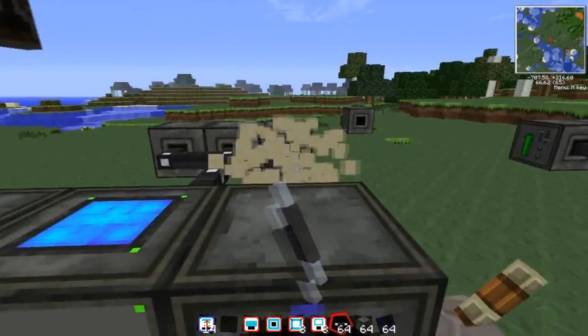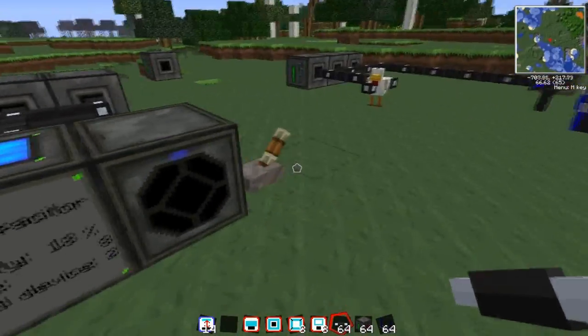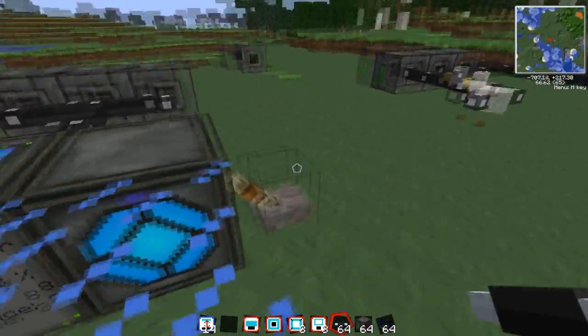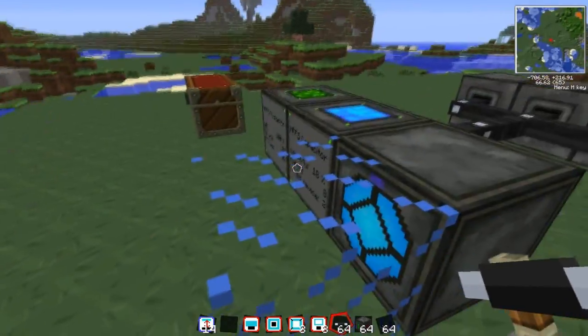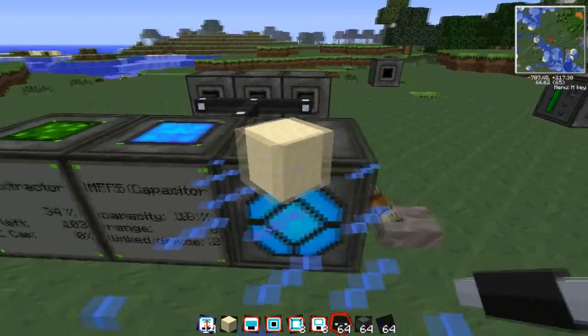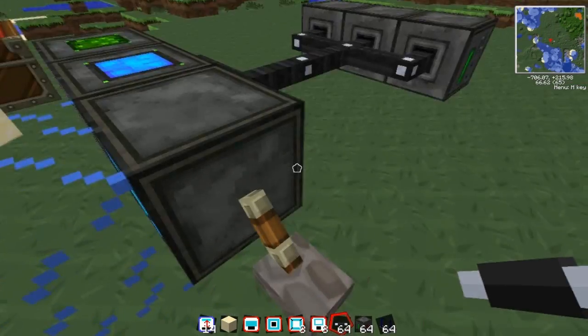So this is the deflector one, I don't know if it does - I guess it deflects blocks? Is it going to be bouncy? I'm not sure. Let's turn it off and put some upgrades in it.